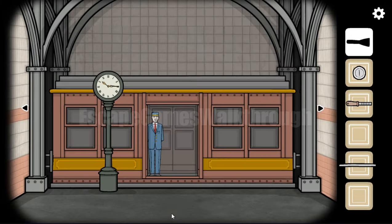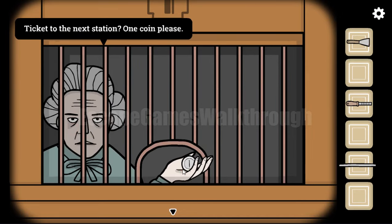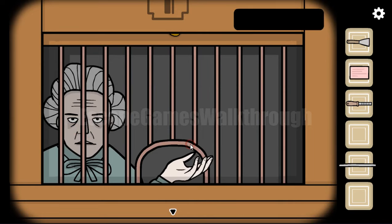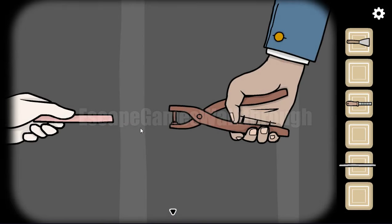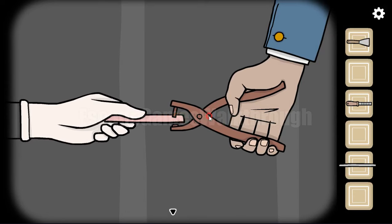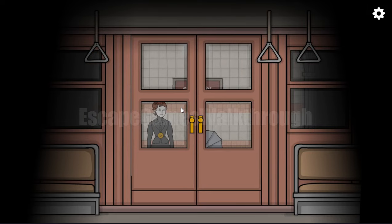He wants a ticket. Now with the coin we can buy a ticket. Here's the ticket. Let's travel further. And the first chapter is completed. Travel to the next station.